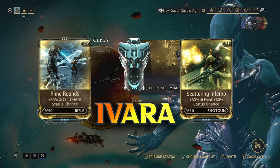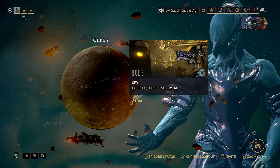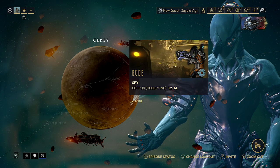I'll probably be back here anyway to do a How to Get Ivara video, but whilst you're coming through here anyway you might as well grab it and get those three things. Bear in mind they are all on Rotation C, which means you need to get all three of the puzzles solved, and they are slightly rarer than the Relics.